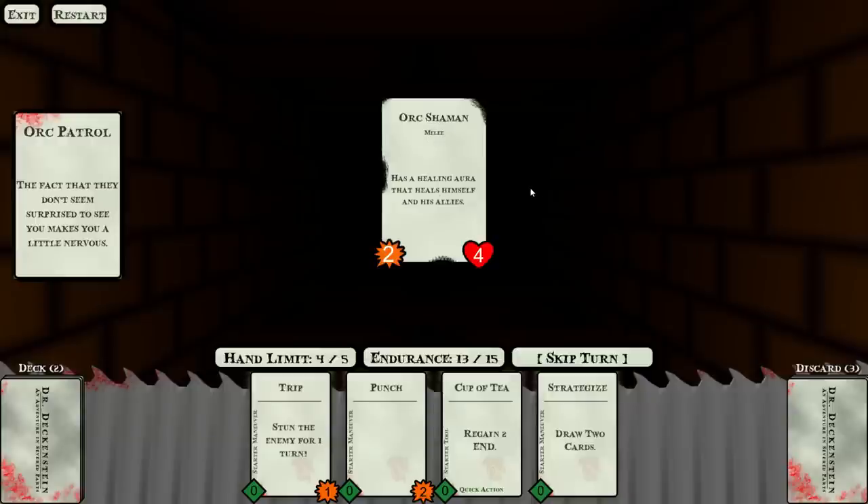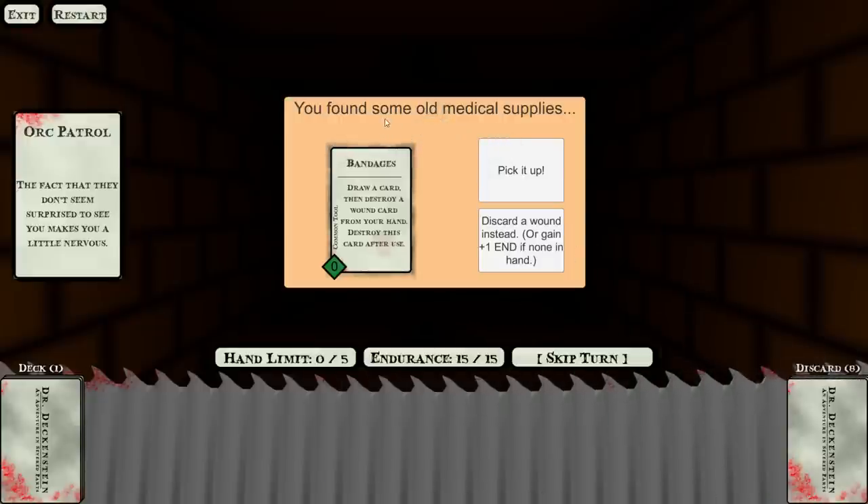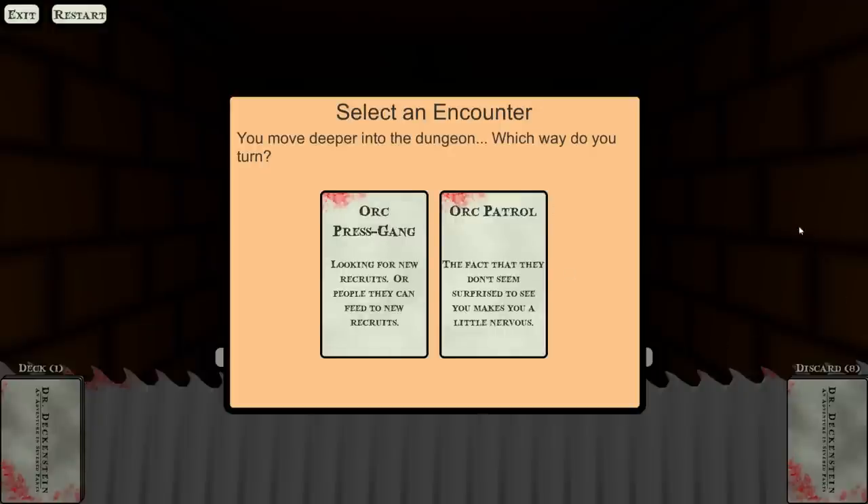I could put in more logic for enemy behavior, but I wanted enemies to be very predictable. There are Necromancers we face later that do act contextually. I cup of tea to bring my endurance back up, then punch the Orc Shaman. Found some old medical supplies — Bandages lets you draw a card then destroy a wound card from your hand. It's actually quite hard to destroy wound cards, so I'm going to throw away the bandages and get plus one to max endurance instead.